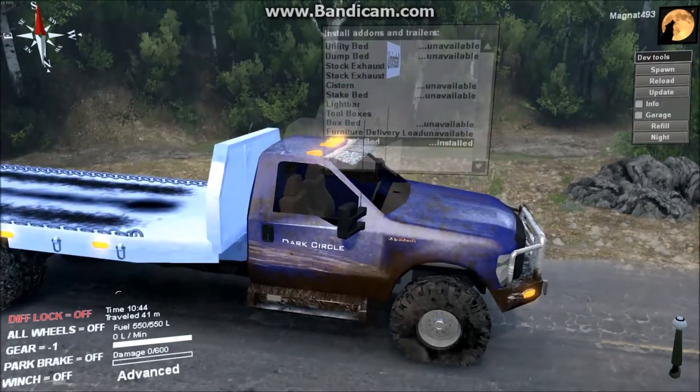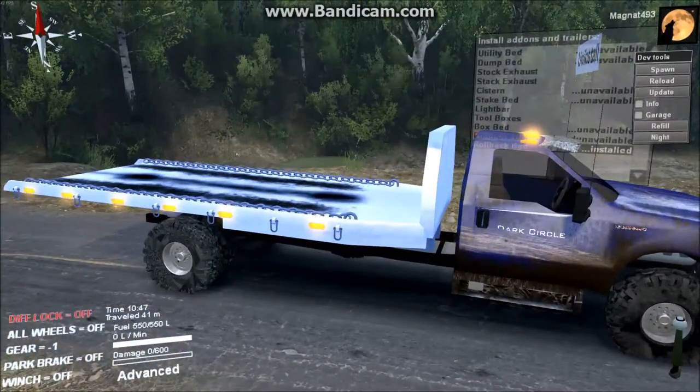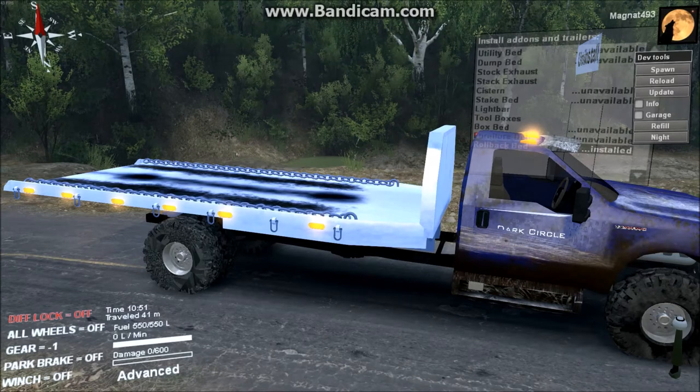Check it out — it's a rollback bed! This means you could load up your favorite rock crawler, take it to the rock crawling course, unload it, and you've saved yourself some fuel. Brilliant idea. I'm going to show you how it works.